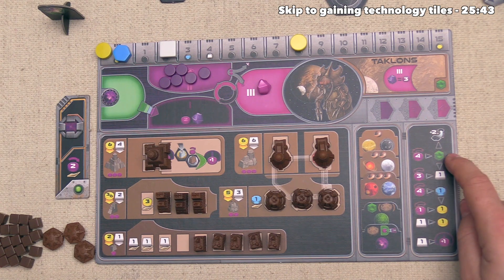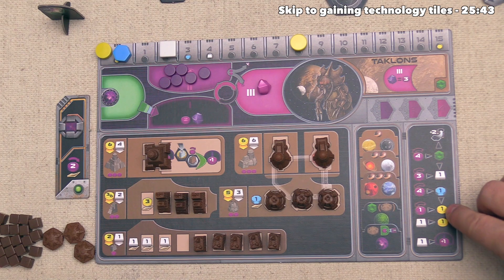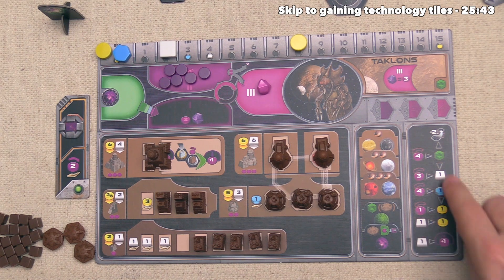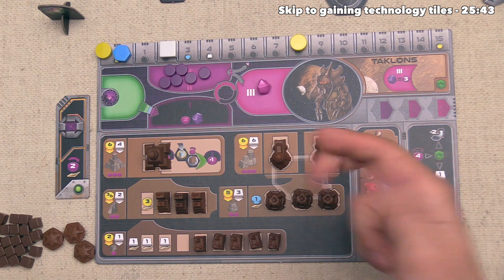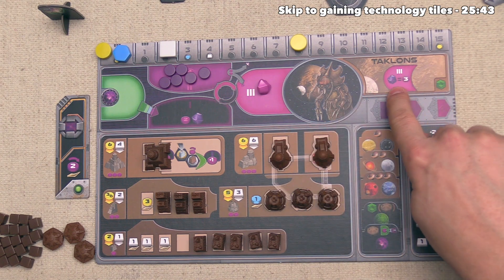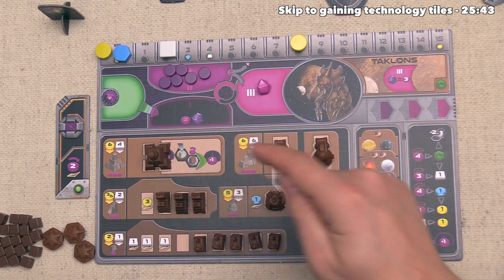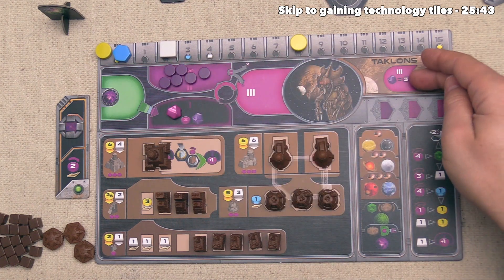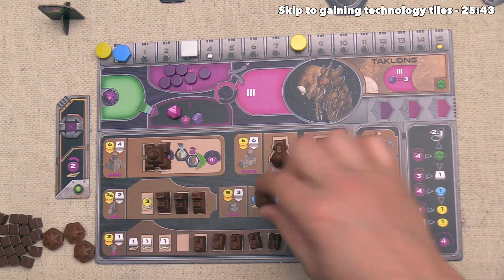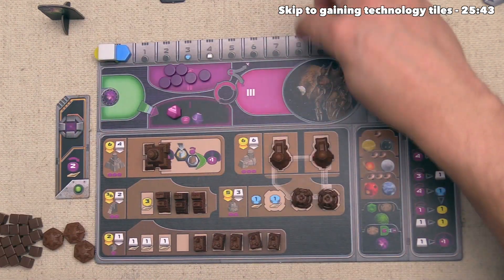We can also spend four power for one QIC, or spend knowledge to get one money, or ore into money. Lastly, we can spend one ore to add another power token into zone one. We need one more ore, which costs three power. Fortunately, as Tachlons our Brainstone counts as three power for spending purposes. So we move the Brainstone over, spend that three power to gain one ore, and since those were free actions, we can now do the main action: constructing the research lab, which costs all three ore and five money, bringing us down to three.